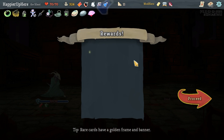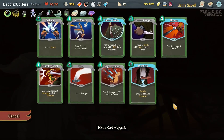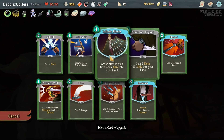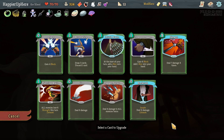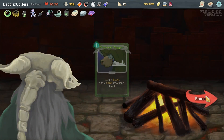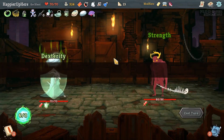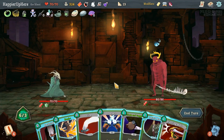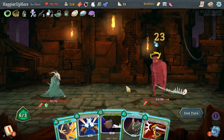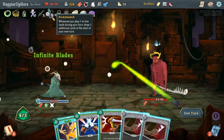Ornament the Fan — every time I play three attacks in a single turn, gain four block. Also got Entropic Brew. I'm pretty good on potions. For the upcoming boss I want to upgrade defensive cards — just Cloak and Dagger and Deflect — so let's start with Cloak and Dagger. Actually I realized Cloak and Dagger didn't give me defense that I expected. Next I'll upgrade the Deflect.